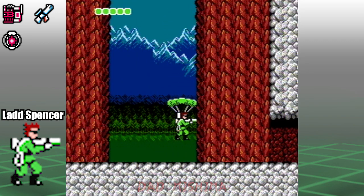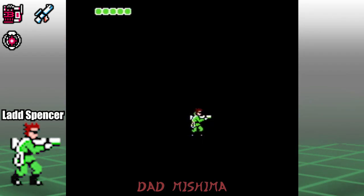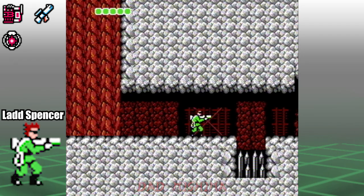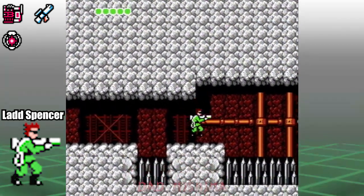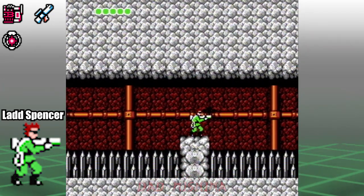At the start, head to the right. As you proceed, the level will darken. Press start to use the flare bombs — this will add light to the area. Now, grapple over the bed of spikes and go further into the caves.